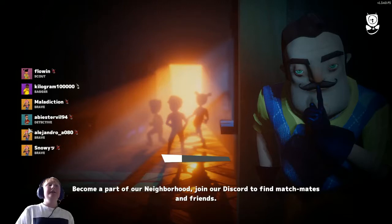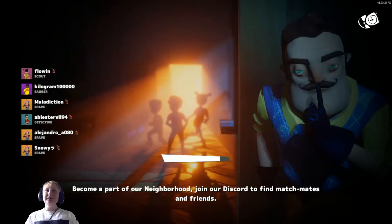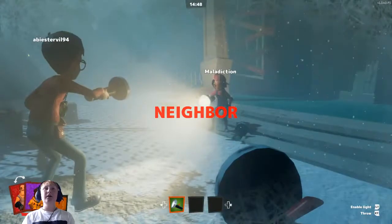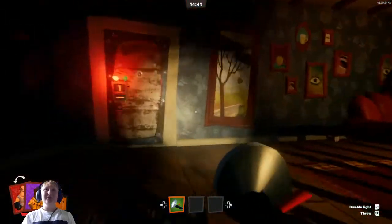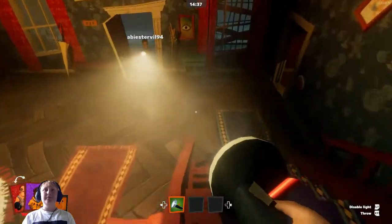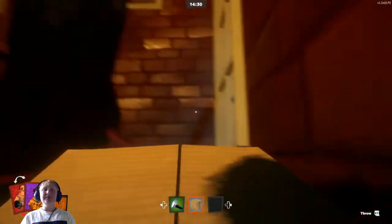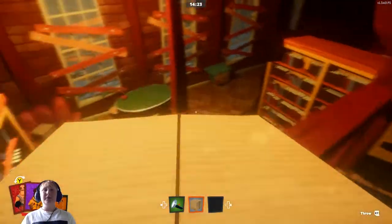So the Neighbor is trying to capture all the children. If you're playing as a kid you have to find the keys and open the basement — yes, the basement. Okay let's do this. So as you guys can tell, since we are playing as the Bagger we can hold more items than the rest. I got a flashlight and I picked up this box just in case I can throw it at the Neighbor.